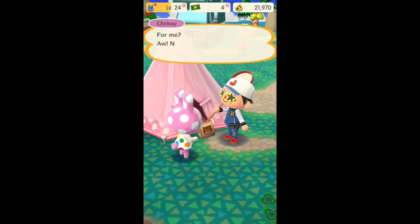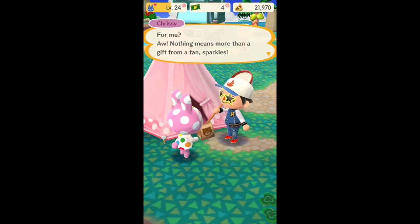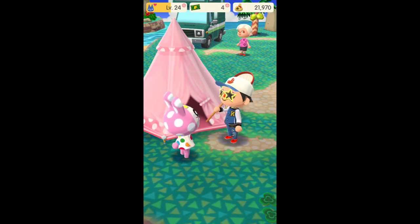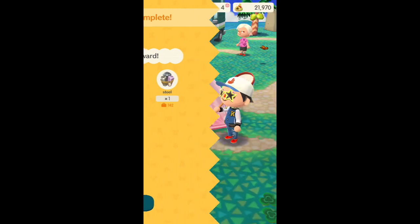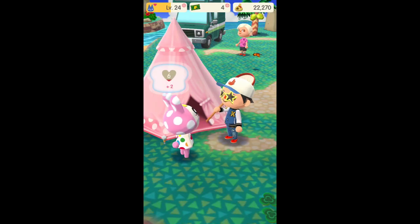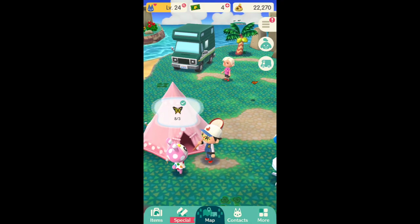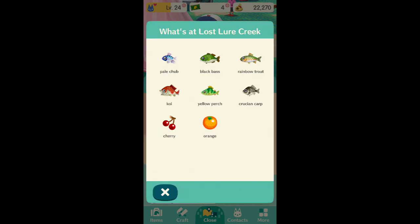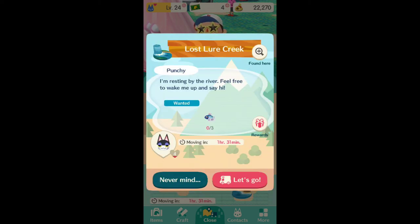Most of the time animals will ask for either shells, sea fish, river fish, fruits, or bugs. To know where to find things, you just jump into the map, hit any of these places, and they represent the name of the place you can go. It shows you all the things you can catch there. Some of these are more rare than others — for example, trying to find koi or black bass or rainbow trout, their chances of showing up are a bit lower.